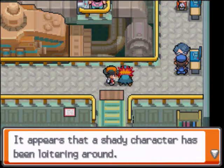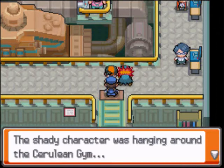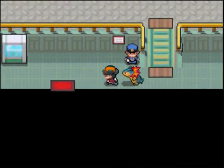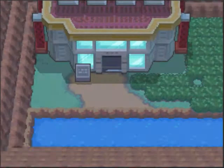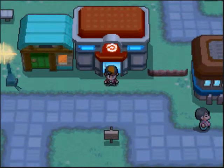The machine part has been stolen by Team Rocket, and the police are asking if you've seen a shadowy character. That shadowy character is a Team Rocket member. We use Fly and head back to Cerulean City.